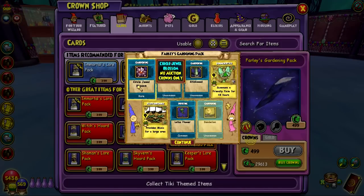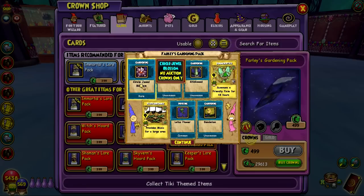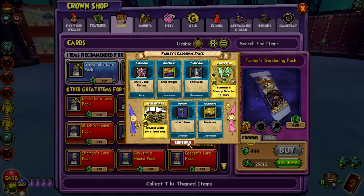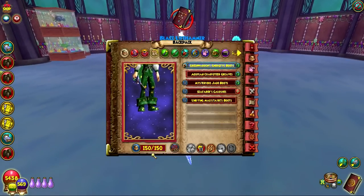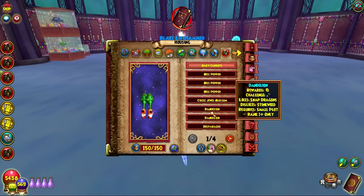There we go — Circle Jewel Blossoms. These are rare, so it shouldn't be too difficult to get all of them. But the Circle Jewel Blossom is a rare plant and this is one of the new ones — the jewel plants that are in this pack. My bag is full because I was already pretty close to being full, and now it's completely filled with plants. I'm going to sell some of these and we'll continue.